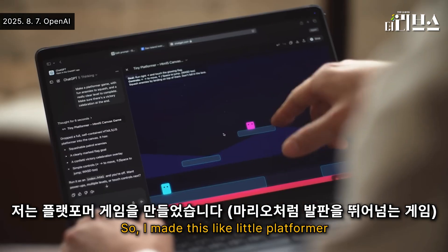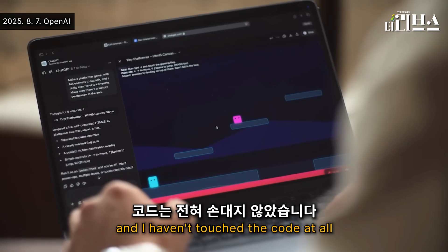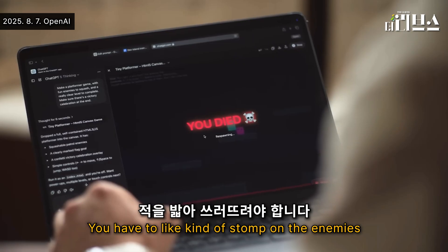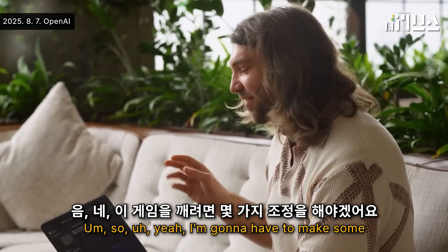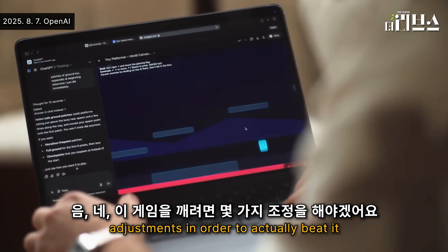I made this little platformer — it's probably like three prompts. And I haven't touched the code at all. So that's been pretty cool. You have to kind of stomp on the enemies. I'm not very good at this game. Since I added the lava, I've not beat the game yet. I'm gonna have to make some adjustments in order to actually beat it. Keep dying.